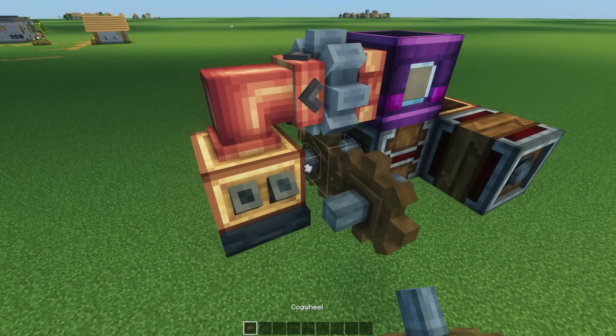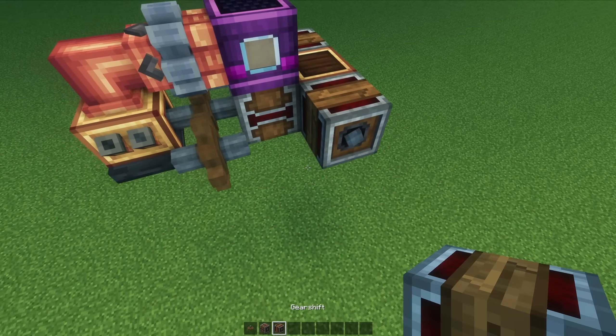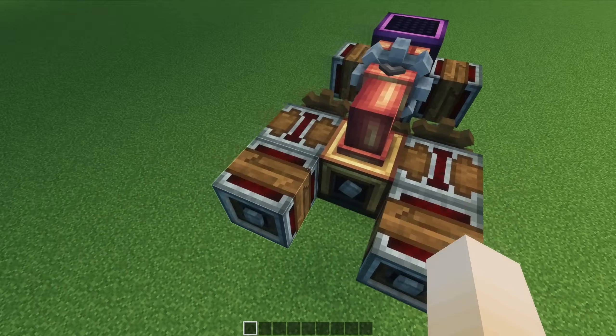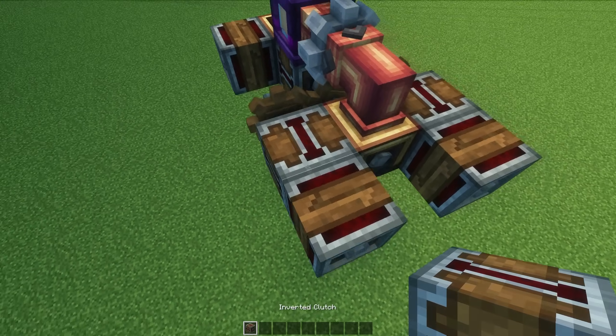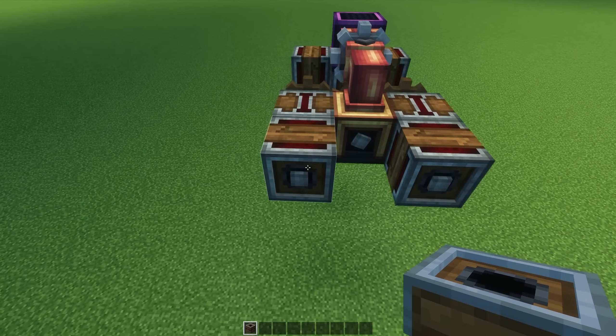So let's move on to the gun and the turret, which need to be able to turn left and right, and up and down. I'm going to use the same inverted clutch and gear shift, just like this. So we are now going to be able to independently control when they're spinning, and what direction they're spinning in.